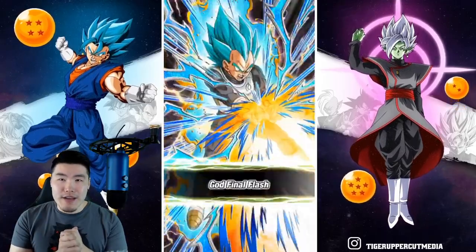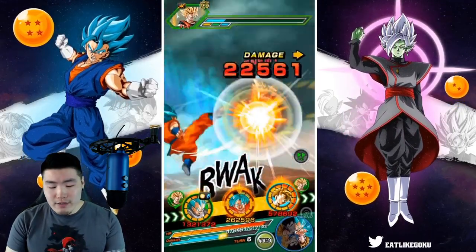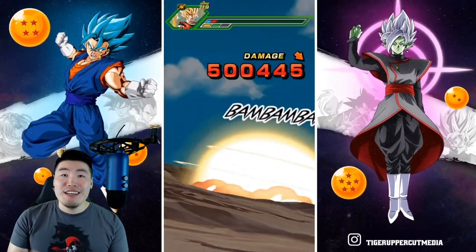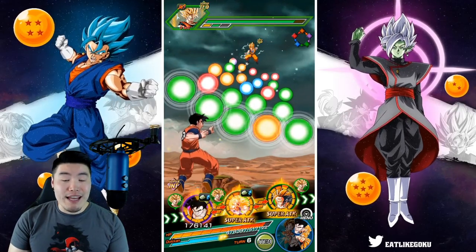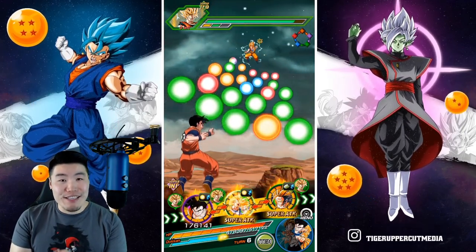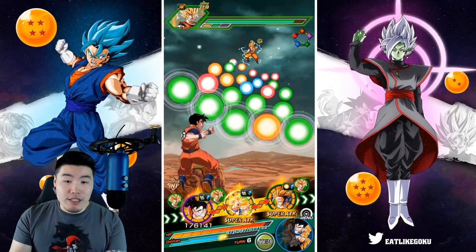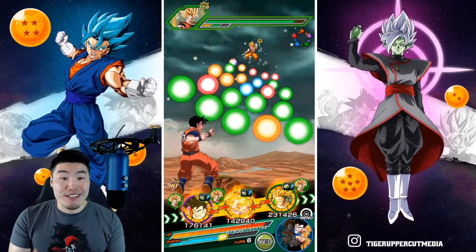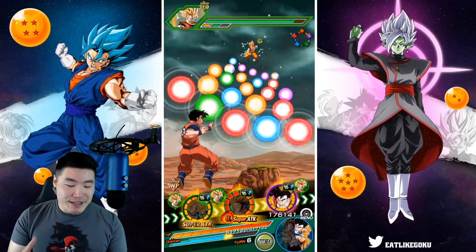One thing I want to talk about is the fact that some people feel like this Gohan is a little bit too restrictive. If you look at his conditions — if you want to get his full passive as well as his active skill, you need to have a Movie Heroes Goku on your team, be past the fifth turn of the fight, and be below 58% HP. But I would argue that he doesn't really need a Movie Heroes Goku on the team, because the Goku is only there to activate the latter part of his passive as well as his active skill. Even without the full passive, even without the active skill, he's already hitting really hard.